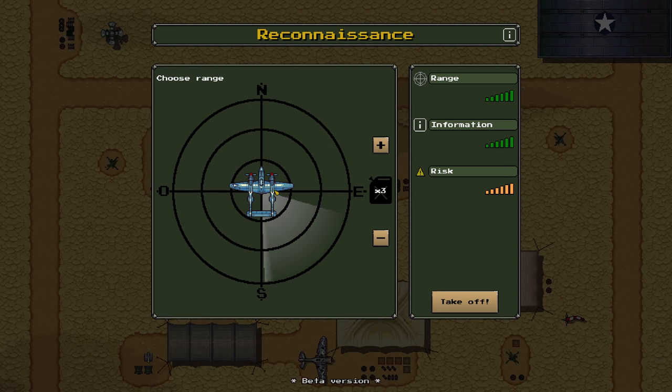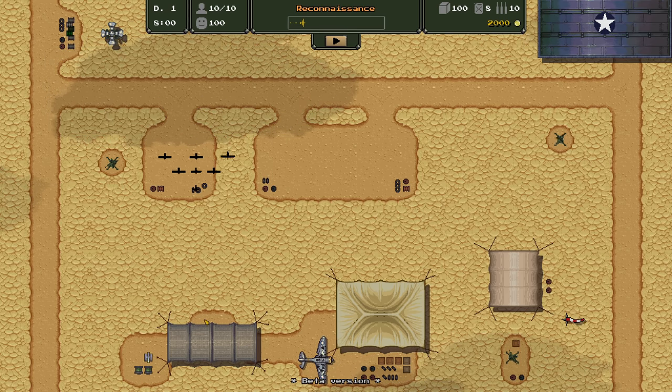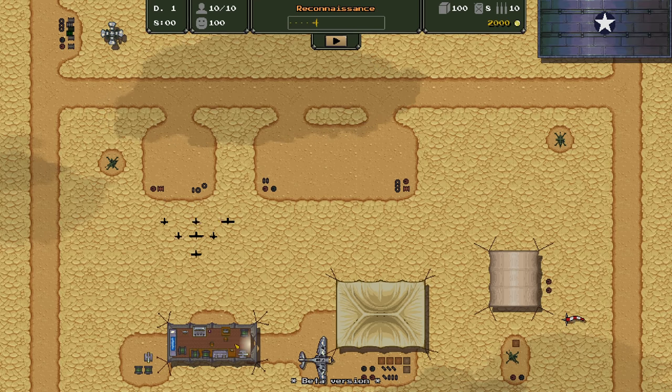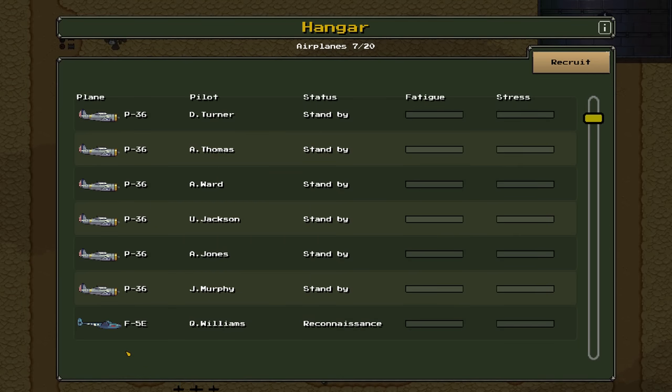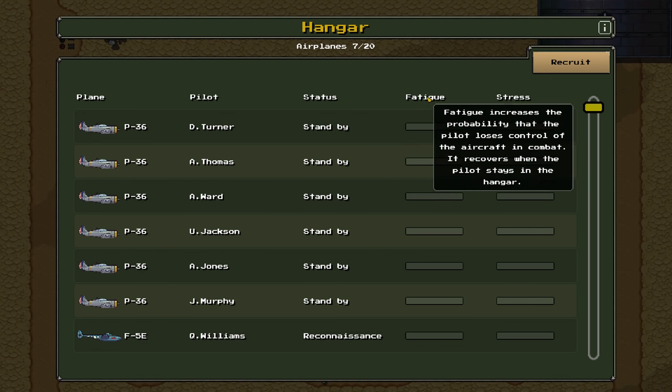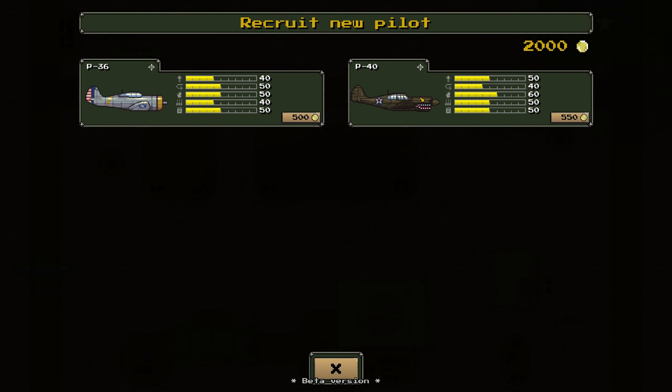First things first, we're going to run a reconnaissance mission and see what the Germans are up to. We can choose how far to send our P-38 Lightning — long and risky with three fuel, or medium distance for medium info and medium risk. I'm going to do a medium risk type of deal and send that off. Your airport consists of many different hangars and buildings. Starting with the top right, this is our hangar where we can see all of our aircraft.